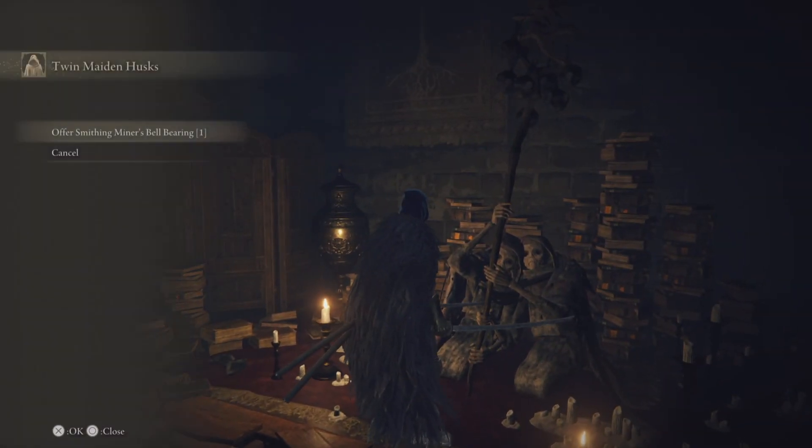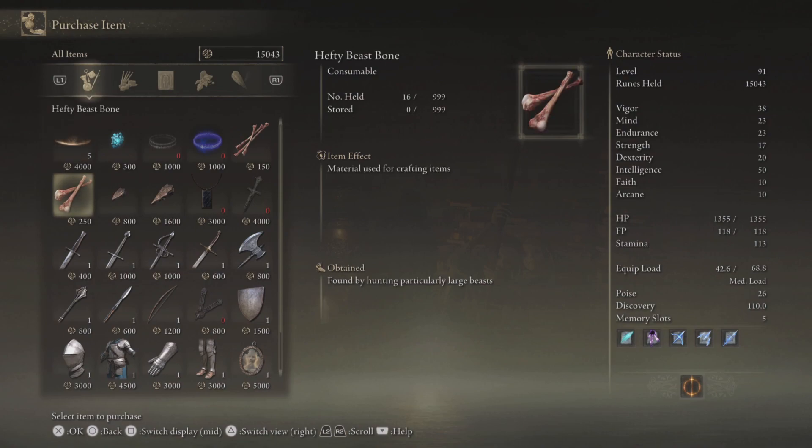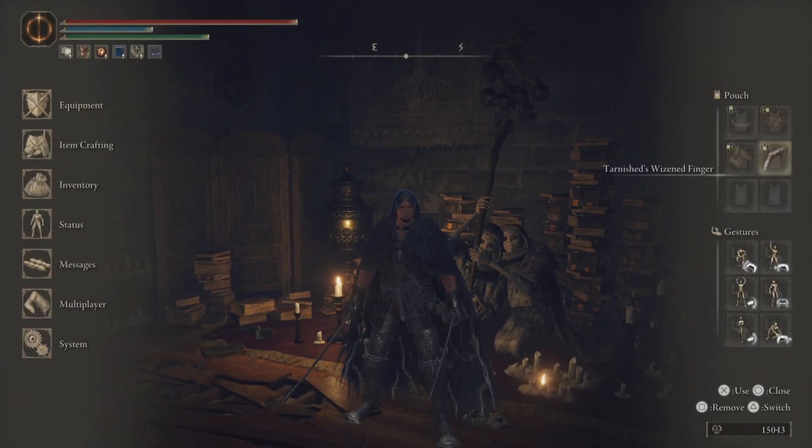After you have the item, you return to the Round Table, go to the two fossilized crones, offer it to them, and there you go — you can buy smithing stones tier 1 and 2 with runes.